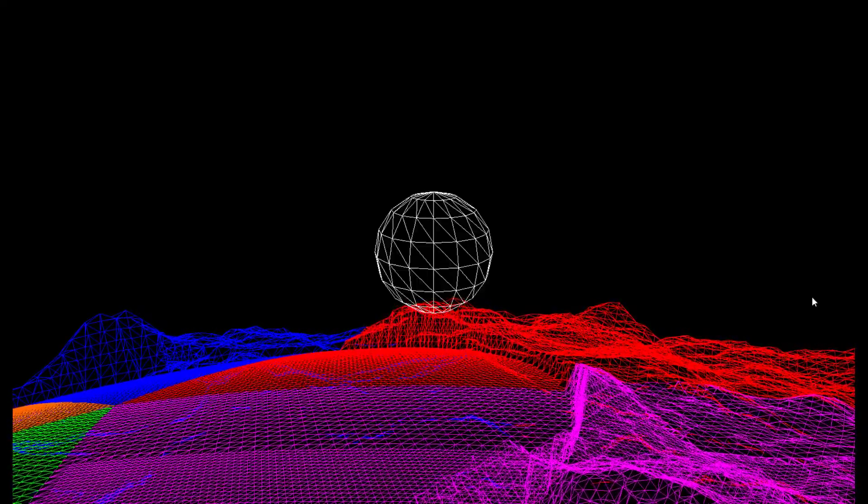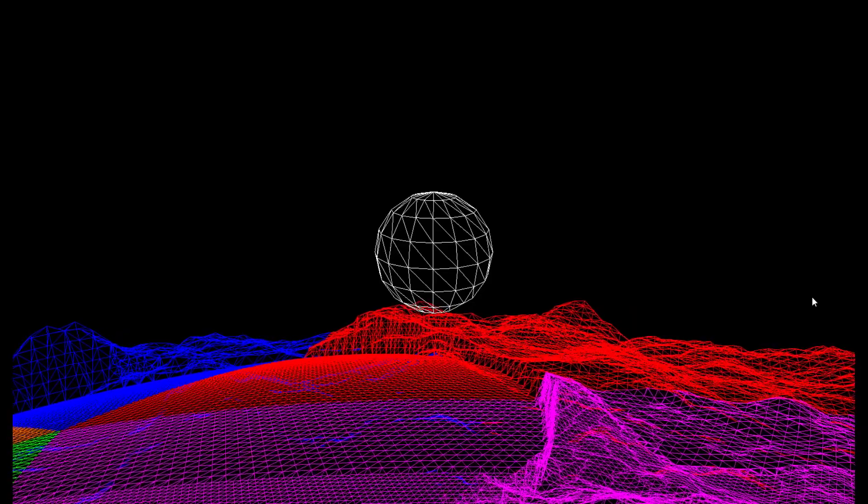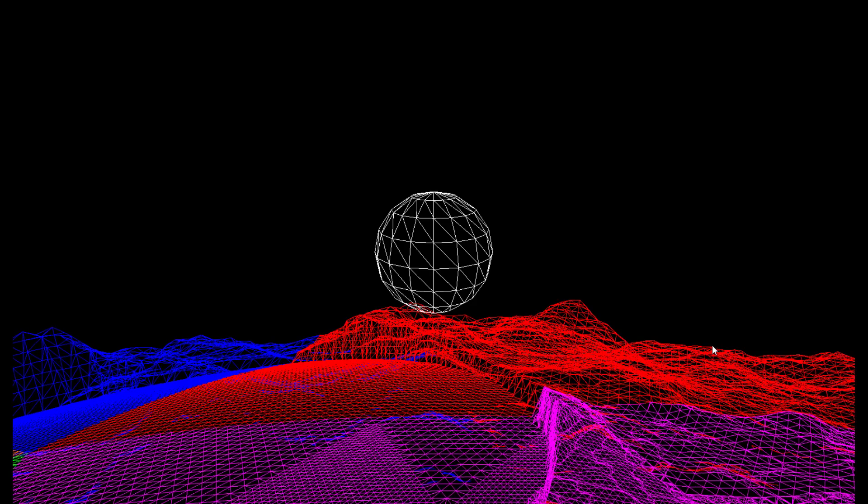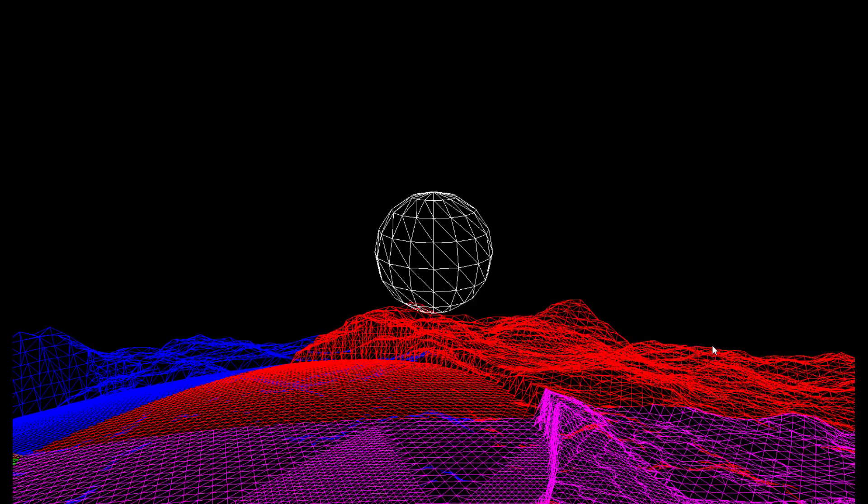You can pan around and you can see the LOD is still working. There's an object called a God object, and the God object decides how everything gets built — that's why I call it a God object. It's another object, and you can attach it to either the camera or a character. This one's attached to the ball you see in front of you. As it refines everything, it always checks how close it is to the God object, and depending on how close or far a chunk is, it will refine it.